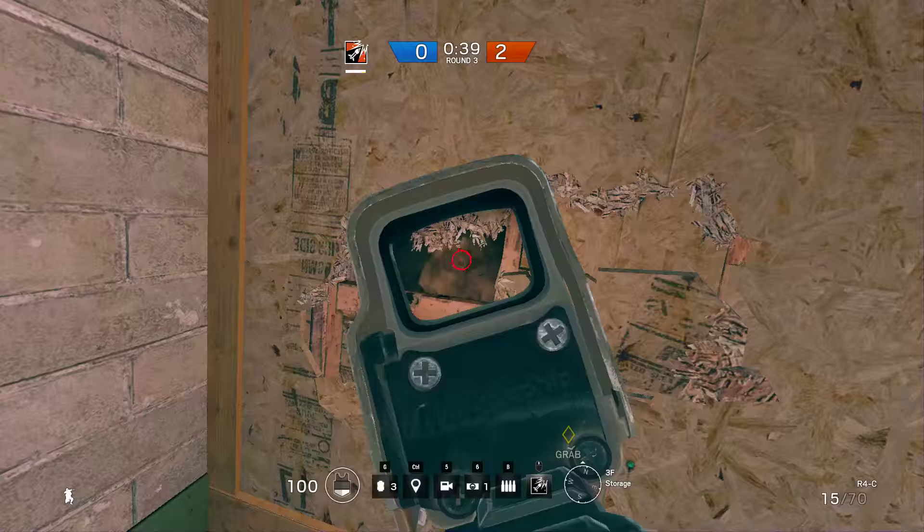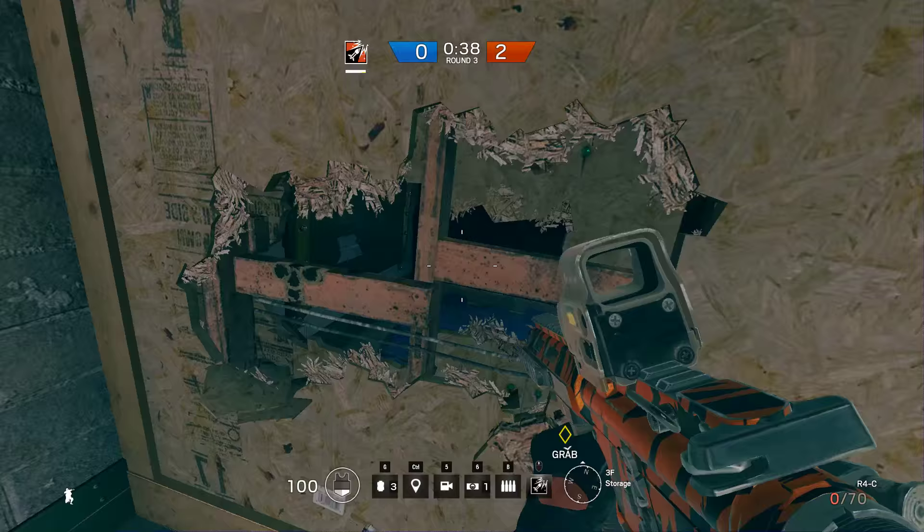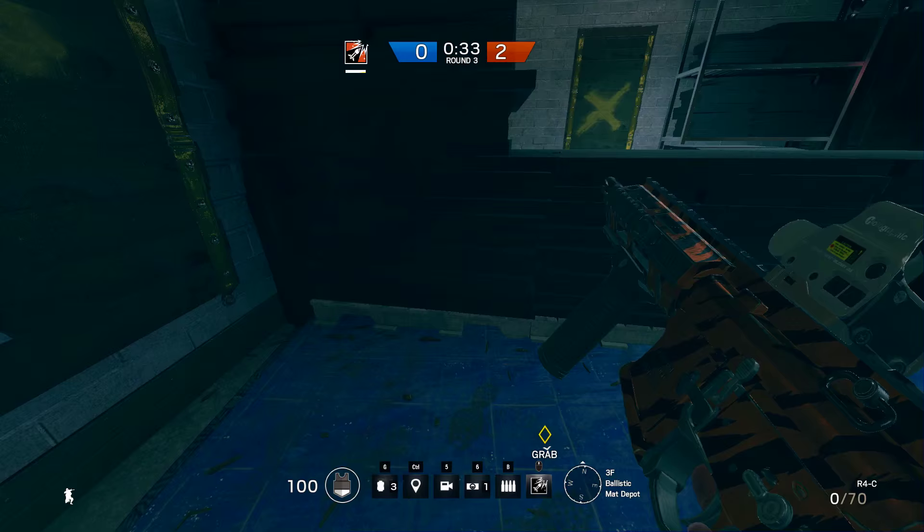Here's another popular spot you can deny. Just make sure you strafe left and right while shooting there because it's not a corner so people won't stand in the exact same position. Also be careful because a camper can return fire on you quite easily and you don't have solid cover nearby.